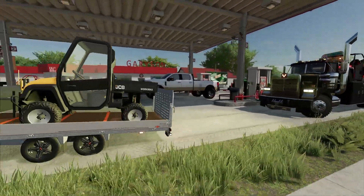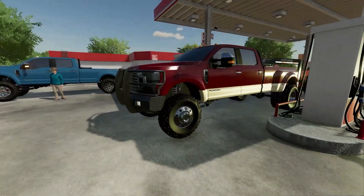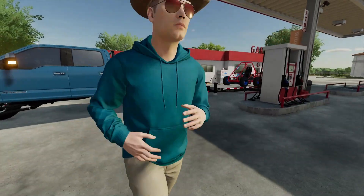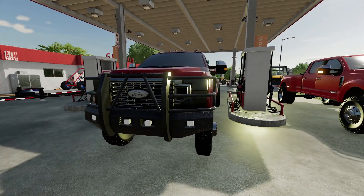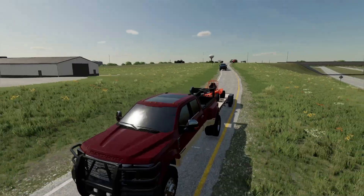All right guys, let's get fueled up — we're gonna head to the campgrounds, explore the caves, there's some cool trails and a bunch of other stuff. Unfortunately we aren't going camping, my wife said I gotta be back home tonight. I got some Slim Jims whenever you want one. 10-4 boys, let's kick tires and light fires.